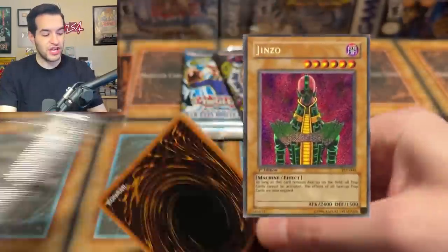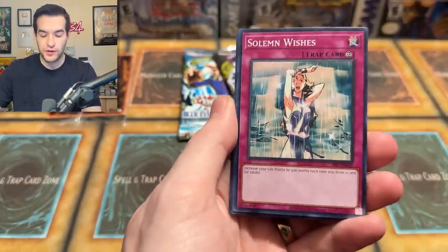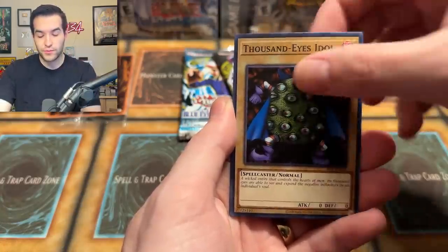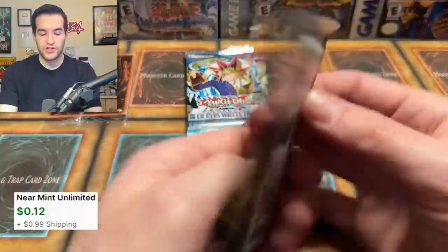Pharaoh's Servant up next. Will it be an epic Jinzo? If you guys haven't seen the Secret Rares in here, they look really really nice — they're more like the Speed Duel Secret Rare, which you know I really like because it's the new print. It's pretty, pretty, pretty. And we have a Bubonic Vermin, so not that time. Just one foil so far. Invasion of Chaos next.